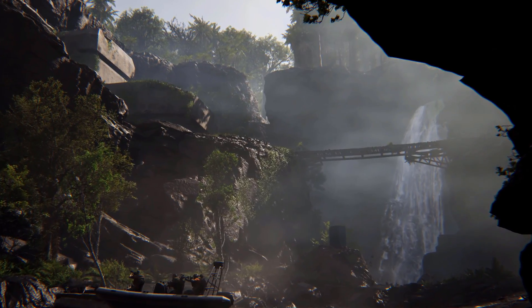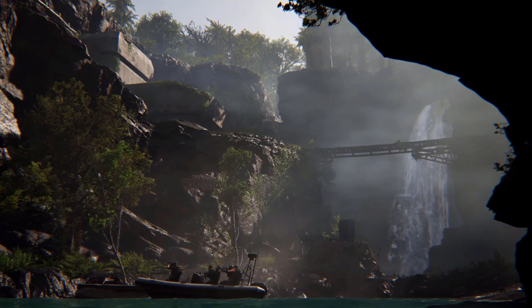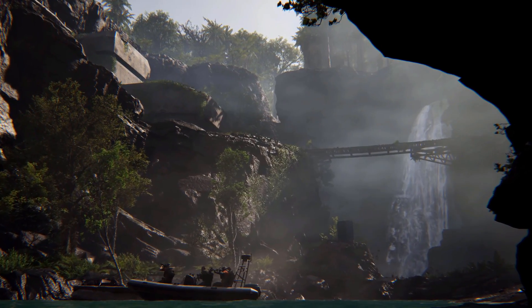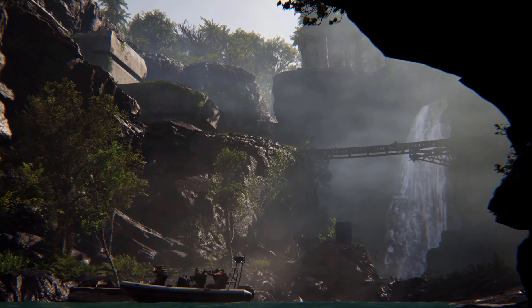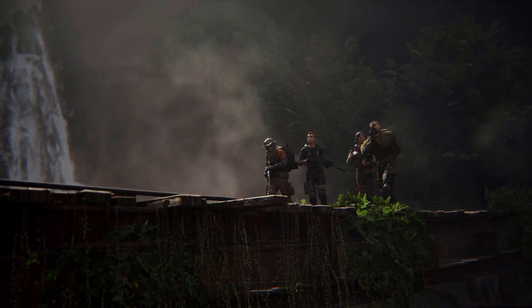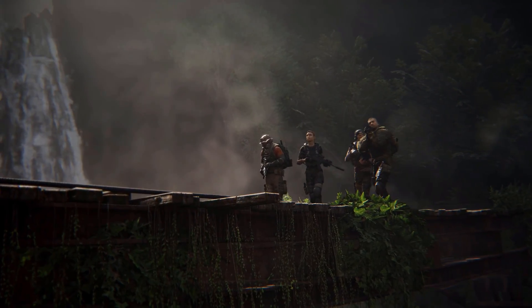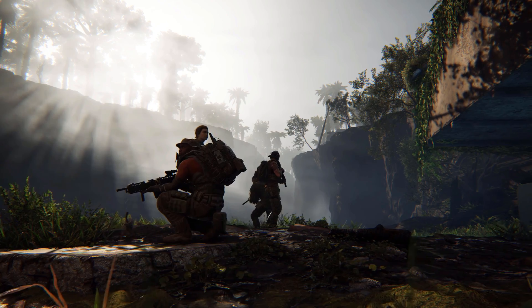In this next shot you can see the ghost in the foreground and what looks to be some sort of an old abandoned base, probably from the Cold War, because that seems to be the theme with some of the old bunkers and buildings in Ghost Recon Breakpoint. Here you can see the ghost crossing some sort of a bridge, which I believe to be the bridge that was in that previous shot, and the ghosts taking up some sort of a defensive position.